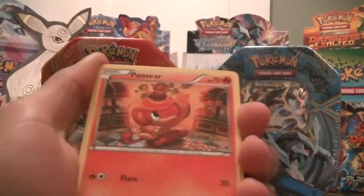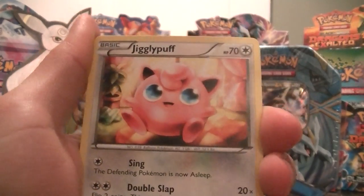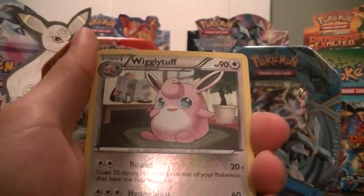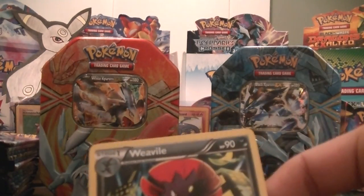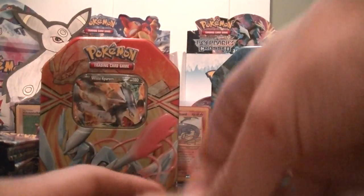Hopefully I'll pull it out of one pack. We got a Pansear, a Vanillite, a Moonfull, a Cricketot, a Pampour, a Jigglypuff, a Basculin, Sky Arrow Bridge, a Wigglytuff which is a rare - that's awesome - and a Weavile. I have basically completed this set so those are both for trade.